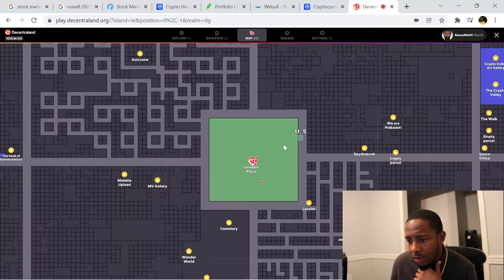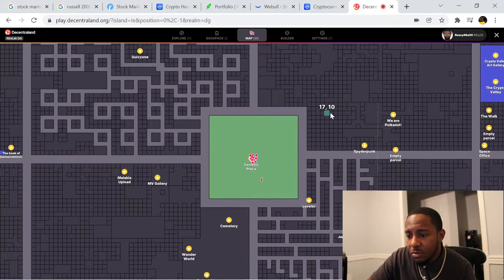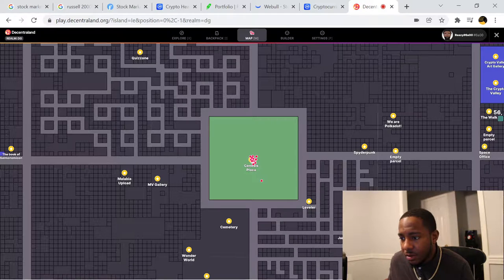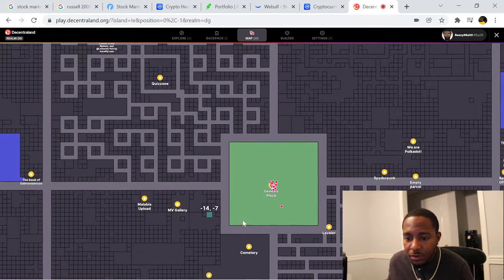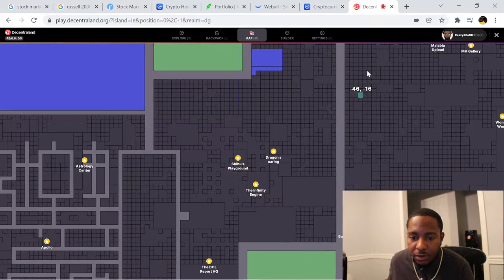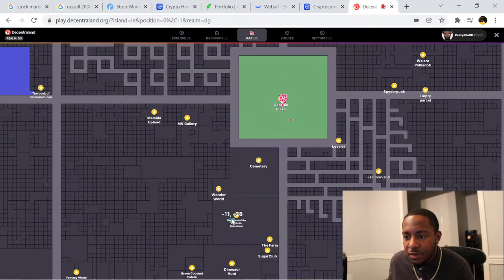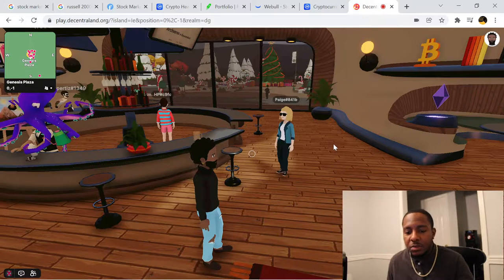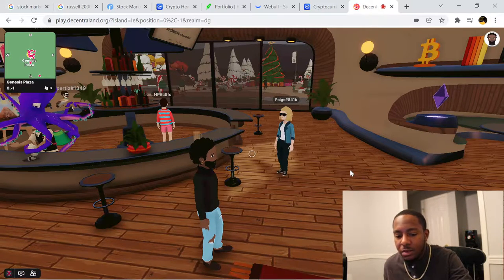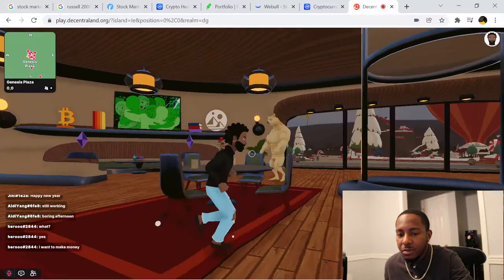I'm gonna press M and check out the map. The red dots I'm assuming are people. I click and drag to navigate — this thing is huge. I don't see a lot of people anywhere but the map is pretty big. I'm probably gonna go back up and see what I can find. This is a nice-looking bar — you can see a big guy jumping around and people actually chatting over to the left.